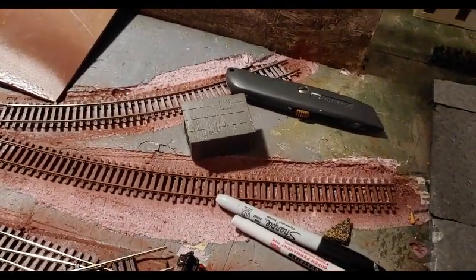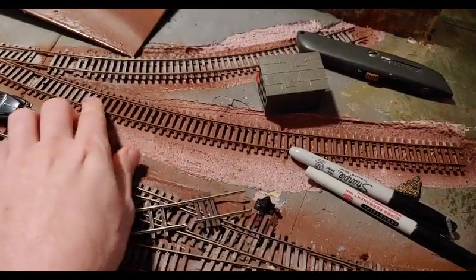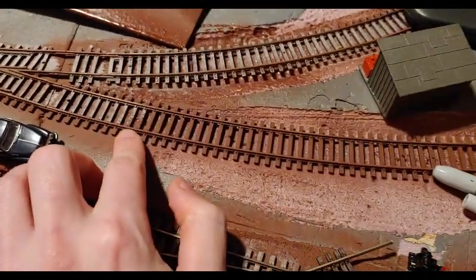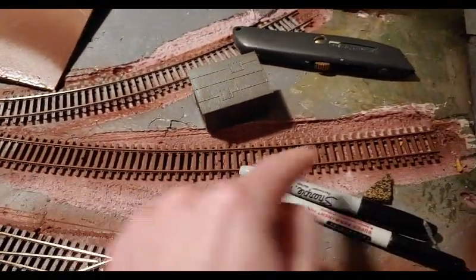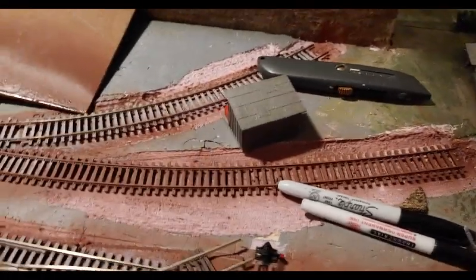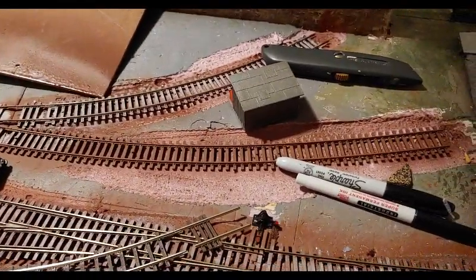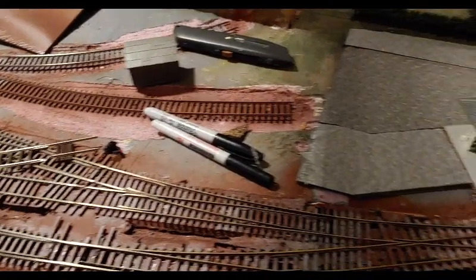Both of those spurs are in and this needs to be weathered with the gray powders. Step one is spray paint it, step two is go back with the gray chalk, and then I'll come back and paint the rails. This is like the last of it aside from the stuff on the expansion, so as far as the original layout goes, that's nearly one more thing done.